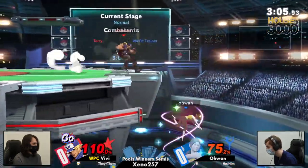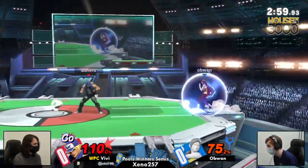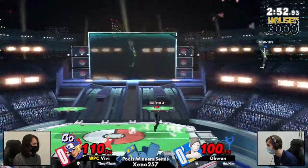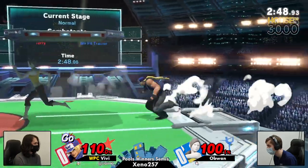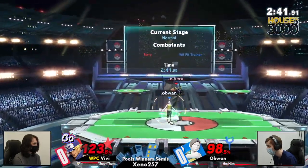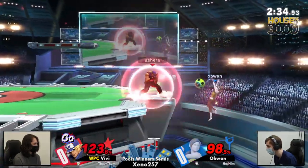One combo, one power geyser, one buster wolf is all Vivi needs — and Ob One knows this. He's playing more ledge-heavy than ever. That won't take the stock even with the cross-up at 100, 110 — this is a very close game. Whoever gets this will definitely have such a great momentum boost going into the next one. Reverse up tilt sending Vivi into the air — back air. Be careful, your shield is low. Don't mess with Terry — a double roll meeting him at the ledge.